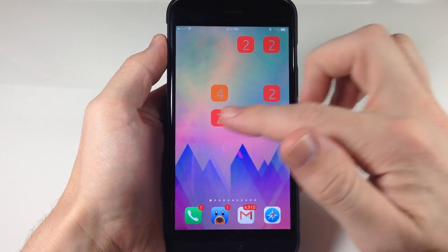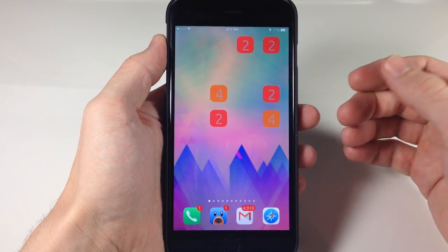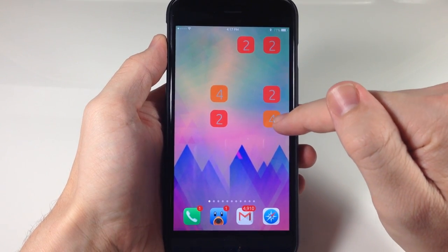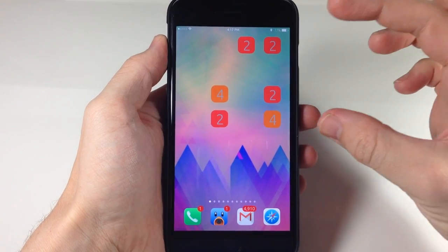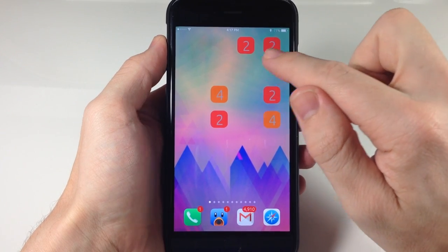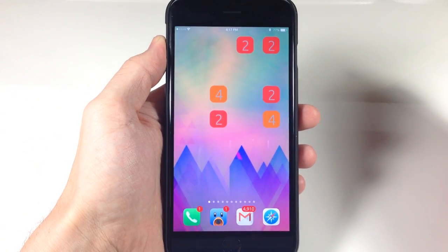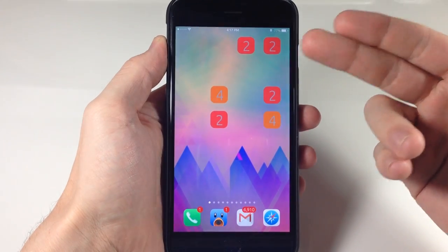So it's basically a 4x4 grid right here, and if you're not familiar with the game, what you need to do is get these numbers as high as possible. The only way to do that is to match like numbers — just like 2 and 2, or 4 and 4 — and then combine them to double that number.